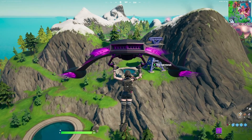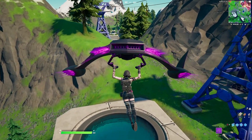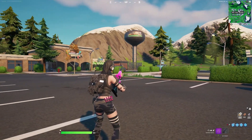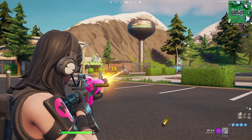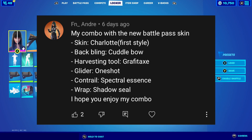For the glider we're going with the Cat Wing. The Cat Wing glider has an all-black finish with pinkish-purple thrusters, which goes really well with the skin. For the wrap we're going with the Snug Shine — it's a reactive or animated wrap that has a pink, black, and gray design. It goes really well with the outfit, backbling, and harvesting tool combination.